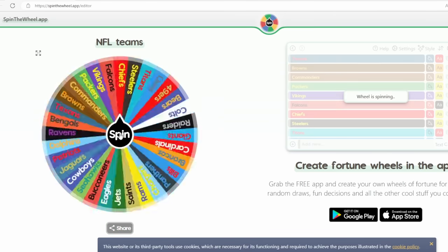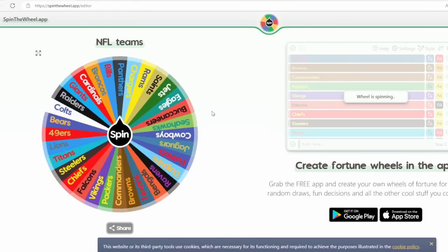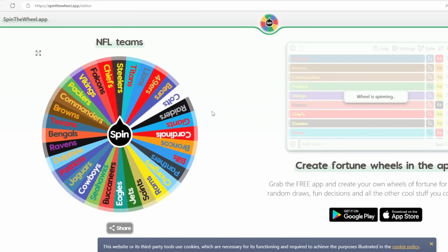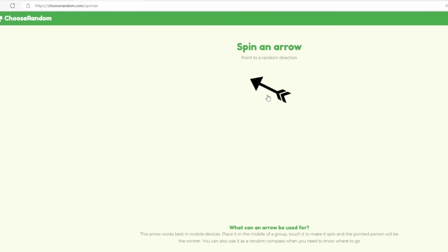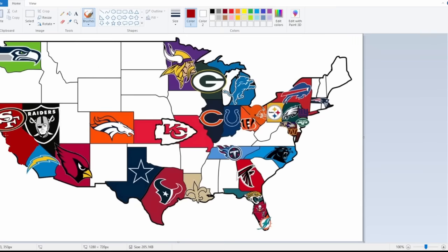Next, we have the Kansas City Chiefs. Let's see what direction they will be trying to manifest their destiny. It looks like northeast, and to the northeast of Kansas City we have the Chicago Bears. So let's go into that matchup.